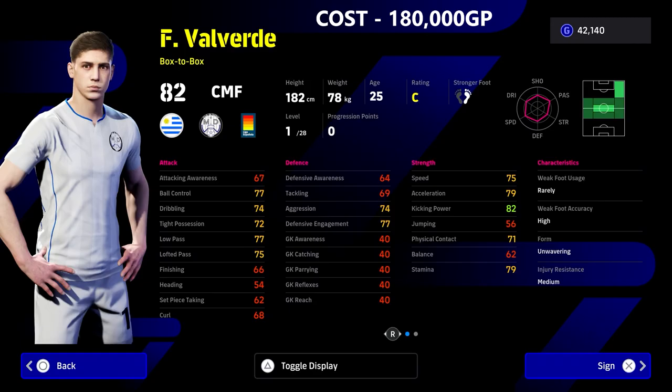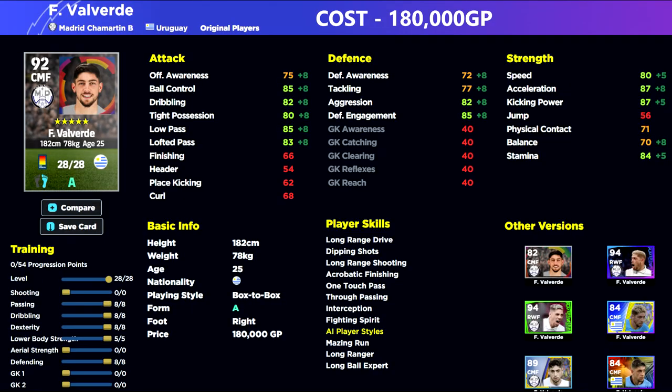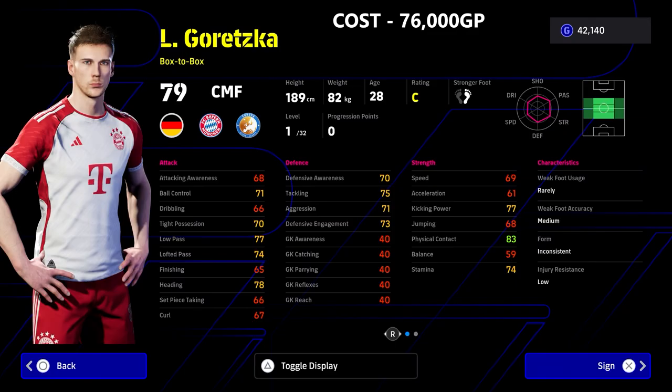As I said, you are going to have to decide whether you want a really energetic, lots of stamina, kind of buzzing around the pitch, blocking balls, intercepting, disrupting the play as a box-to-box, or else you want somebody with a bit of skill and passing ability. All of these guys you're seeing, including Valverde at 180,000 GP, are falling into that box-to-box role. Goretzka as well is down as a box-to-box.